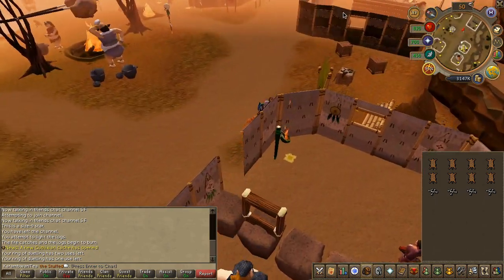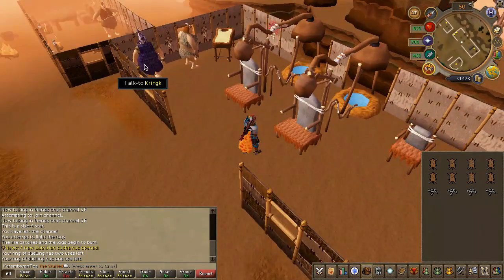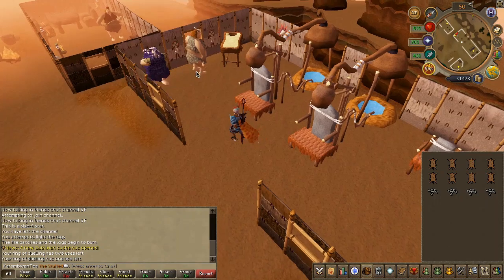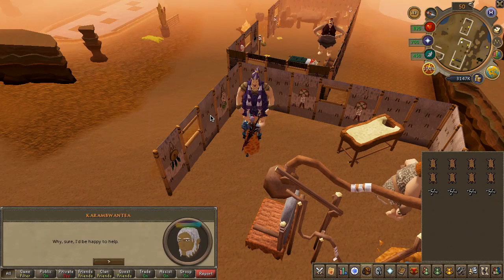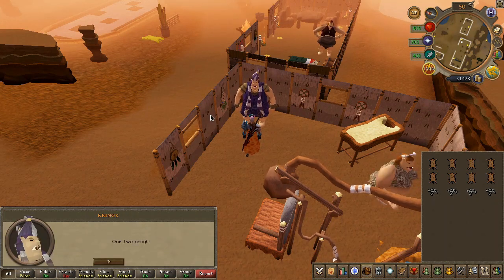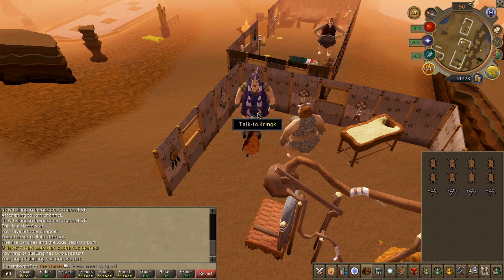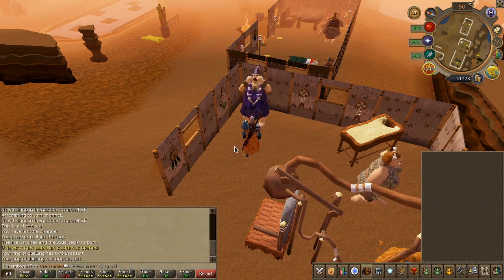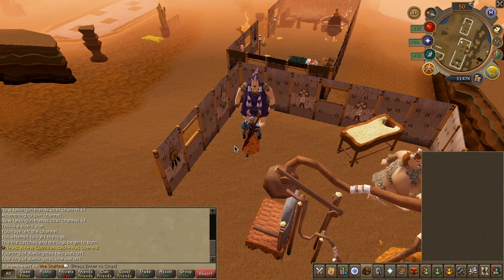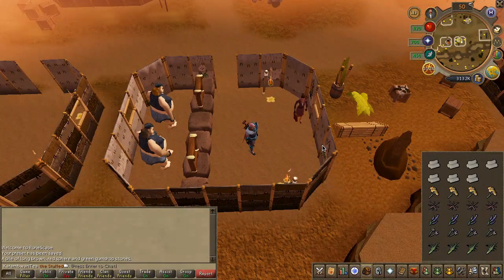Speak to Balena and choose the first chat option for both prompts. Next, head to the building just east and speak to the ogre in purple clothing — choose the second chat option, then choose the second chat option again. Use the hide on her, then choose the first chat option. Withdraw the listed items from the bank; you're more than likely going to need more.